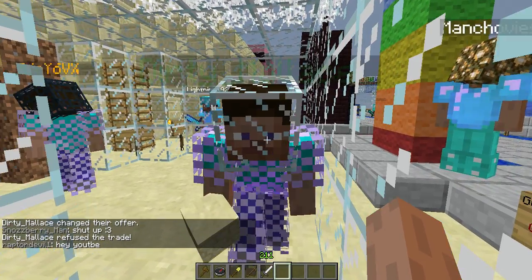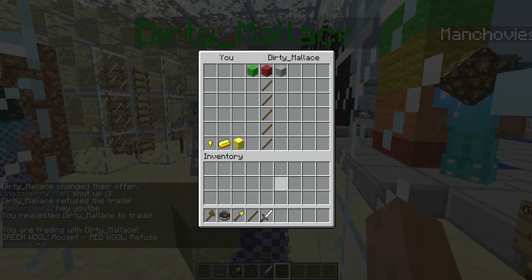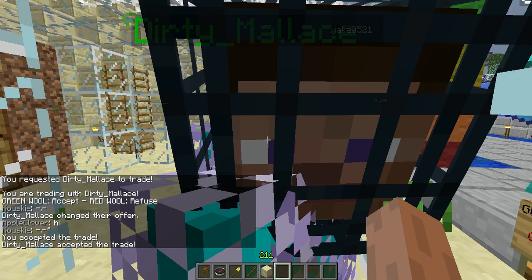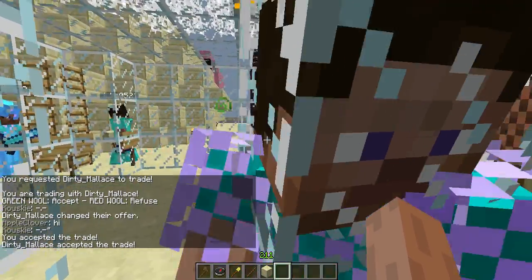Say you want to go through with it — again, shift, right-click — brings up the display board. Trade whatever you want, hit the green wool, and once your partner hits the green wool, you get their item and they get your item.